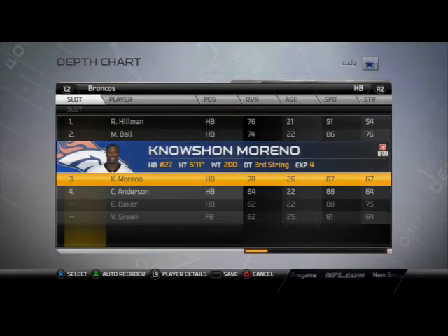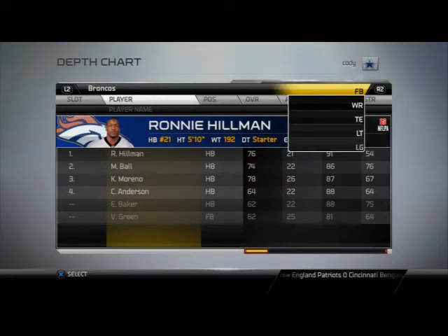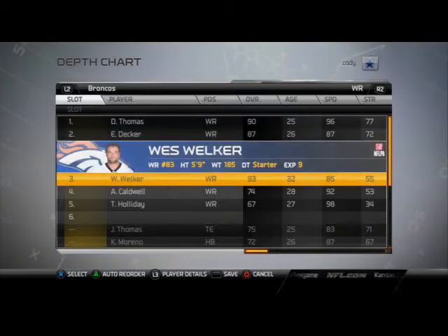Running back we got Ronnie Hillman and Monte Ball — nothing too fancy here. Ronnie Hillman is just going to be good enough to get us by. No fullback in our offense. Wide receivers we have Demaryius Thomas, Eric Decker, Wes Welker,